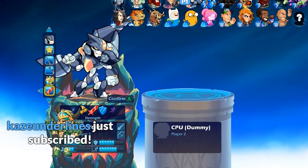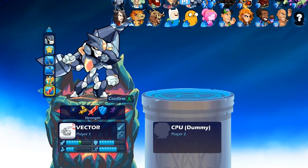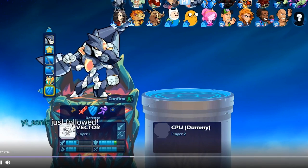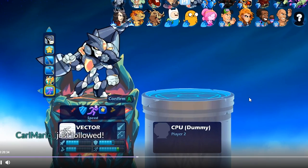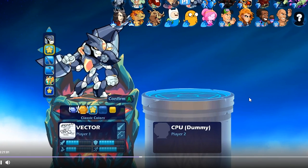The strength stance takes away from dex to give him a little more power, makes him a little slower hitting but more force on his hits. I don't think I'll ever use that unless you really want to be a heavy hitter. And then defense stance takes away from strength — if you're not feeling too confident with Vector, like in 2v2, that would probably be good. The speed stance takes away from defense. Honestly, I think the dex stance is probably going to be my favorite.